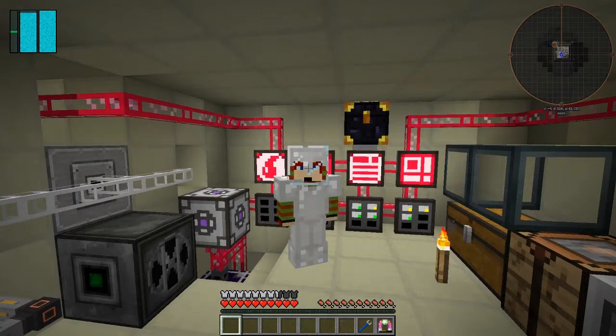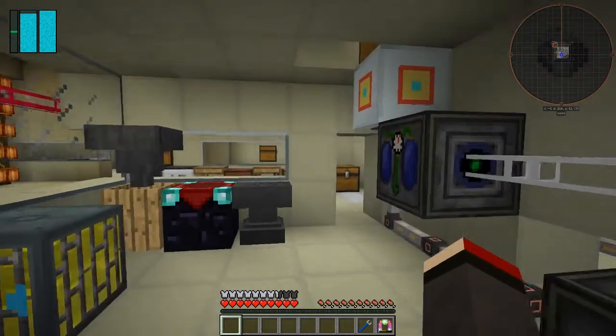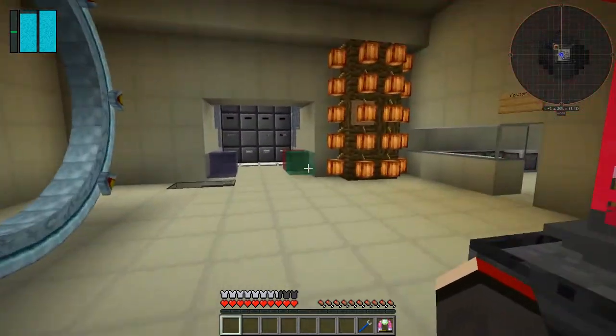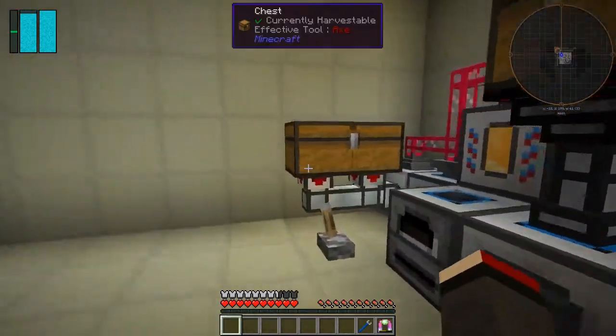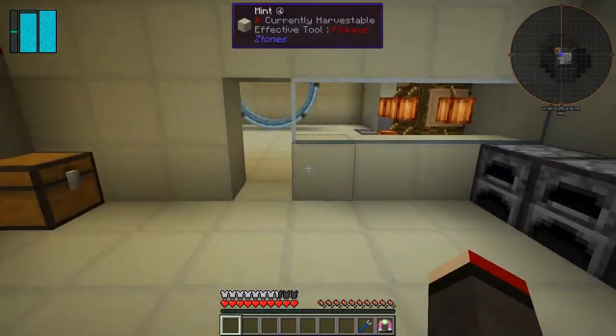Hello everybody and welcome once again to Galactic Science 2. We are in the process of building a rocket and progress is not too bad. I upgraded the metal former with another two speed upgrades and it's working fairly quickly. It's rattling through and we're getting quite a few bronze plates coming in, which is great.